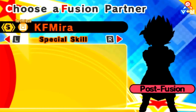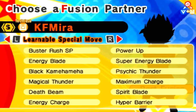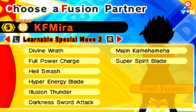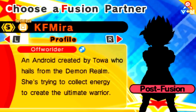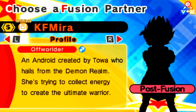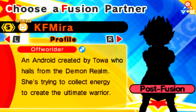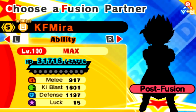Special skills — we have EX Regeneration, Ultra Attack, Super Elite, Royalty, and Imperial Wrath. So much Wrath! This dude is pissed! I mean, it is his final form in a way. We can learn a ton of awesome moves. If I taught him Black Kamehameha, how hype would that be? I wonder if he can learn Majin Kamehameha — I could probably teach him that for shits and giggles. He has to be an off-worlder because he is a fusion between two off-worlders. An android created by Toa, who hails from the Demon Realm. She's trying to collect energy to create the Ultimate Warrior. Well, this character has done it. We're going to be helping her today, creating this just powerful character.